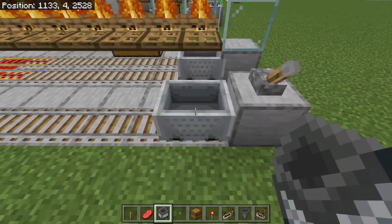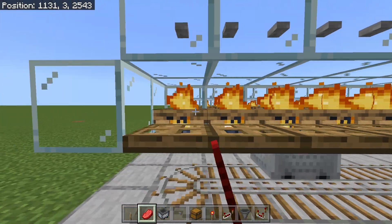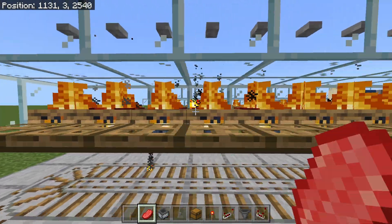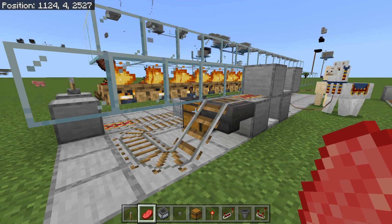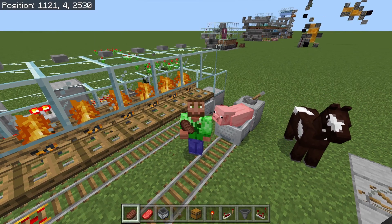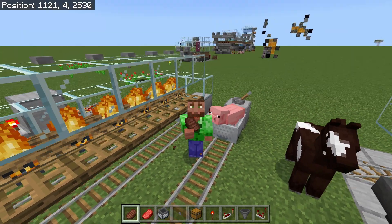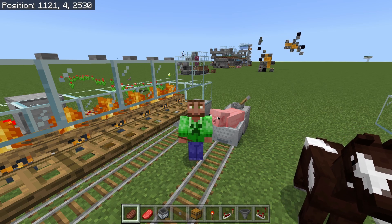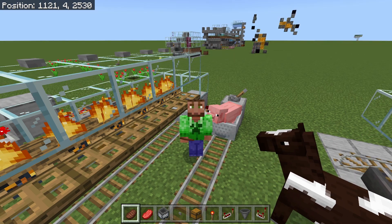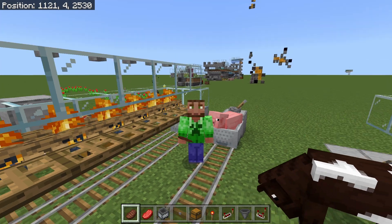Now all we need to do is grab some raw meat and jump in the minecart to give this thing a test. Go ahead and grab the meat, turn on the lever, face directly over towards the campfire, and spam your left click button to place all the meat on the campfires. They should begin to pop off, the hopper minecart picks them all up and places them inside the chest via the hopper unloader — nothing like fresh steak! If you enjoyed this video go ahead and drop a like, and if you want to see more videos like it subscribe and hit that notification bell so you're notified on every upcoming video. I greatly appreciate it and I'll see you all in the next video, bye!